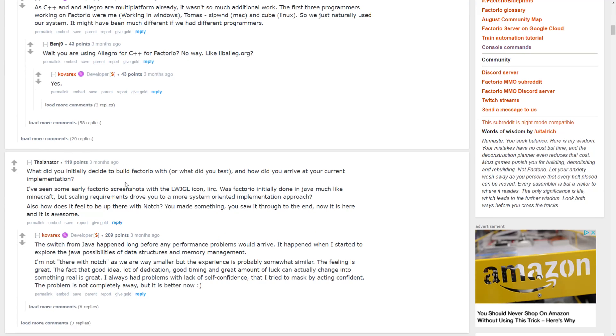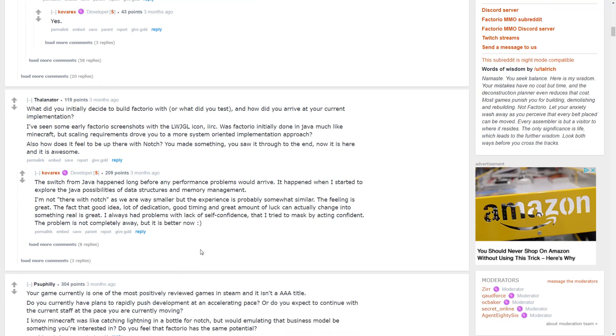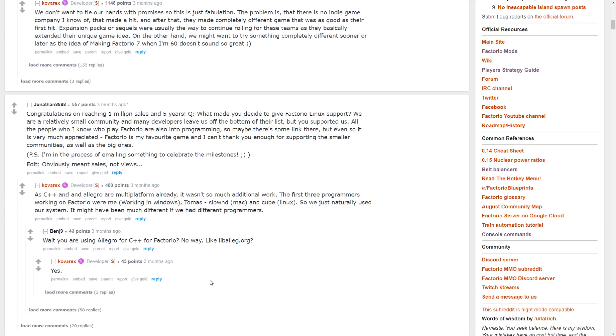Someone asked what they initially decided to build Factorio with, asking if it was done in Java like Minecraft. This is actually interesting — they did start in Java. The switch from Java happened long before any performance problems would arrive, when Kovrex started to explore Java's possibilities for data structures and memory management and found some problems, then transitioned to C++ and Lua.